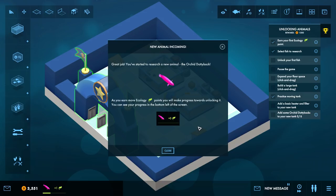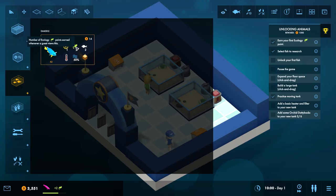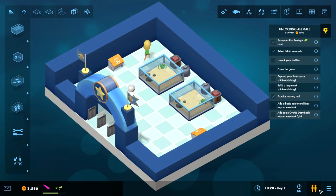New animal incoming - great job, you started new research. As you earn ecology points you make progress towards unlocking it - you can see your progress at the bottom of the screen. These give me two ecology points but the new one will give me three ecology points so they'll grow the meters faster.